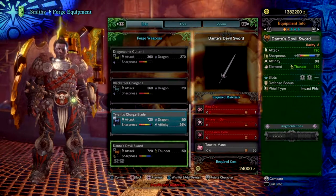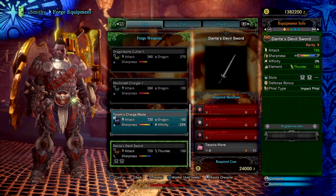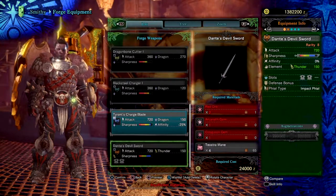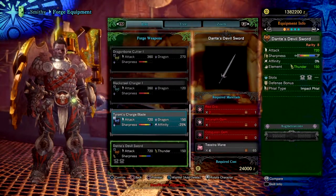It also comes with 2 level 1 dual slots, impact phials which are the go-to phials for many charge blades, and 115 lightning, making this a very viable weapon to play around with or use for end game content.